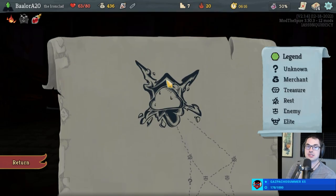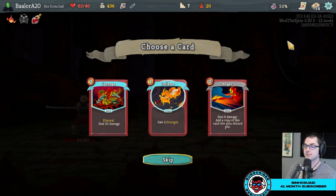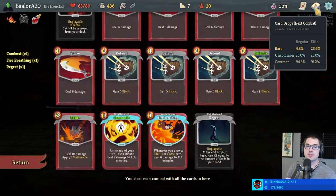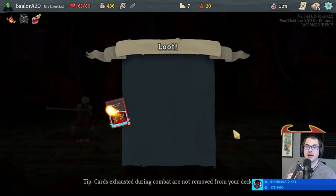We're fighting Slime Boss, which is why I took these two cards — both Combust and Fire Breathing will help us get past Slime Boss at a minimum. We're only concerned about Gremlin Nob since Sentries are very free, so I'll take Carnage. Some might argue skip is better than Fire Breathing, and fundamentally I don't disagree — but we want question marks that are also card rewards.